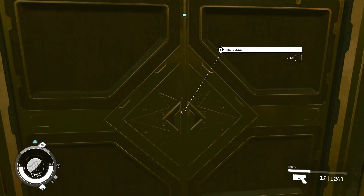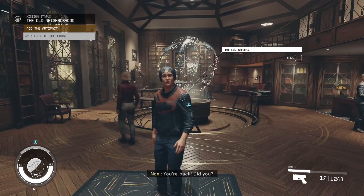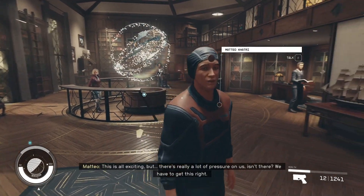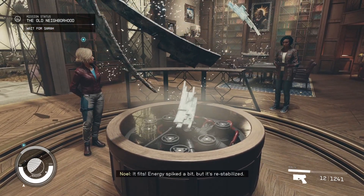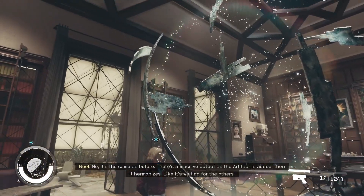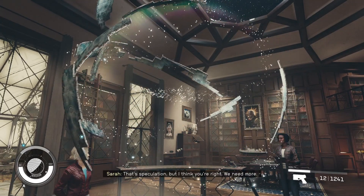Guess we've got to put this thing together like a puzzle piece. This is all exciting, but we have it. There's really a lot of pressure on us — we have to get this right. I'm guessing we're putting this thing here. It fits. Energy spiked a bit, but it's restabilized. Is there anything new showing up? No, it's the same as before. There's a massive output as the artifact is added, then it harmonizes — like it's waiting for the others. That's speculation, but I think you're right. We need more.